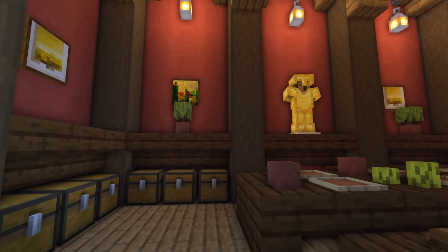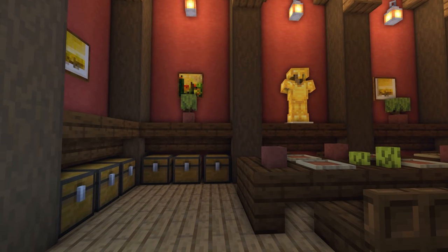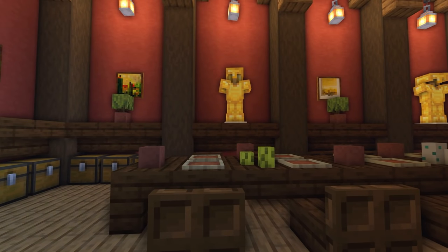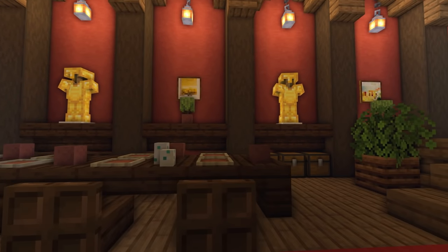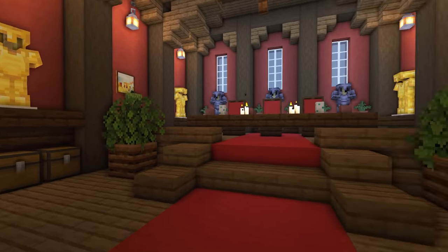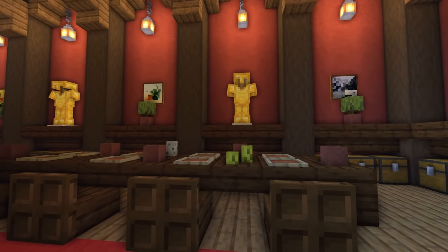Down the side, we've done a repeated design: a picture with a flower pot and then a gold armour stand, repeated all the way down on both sides of the wall.